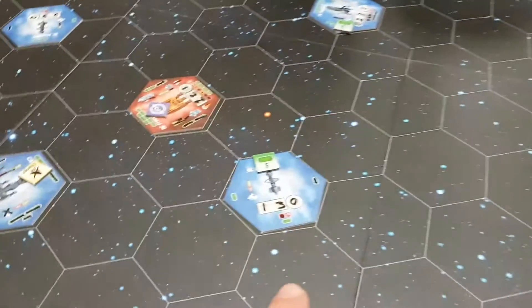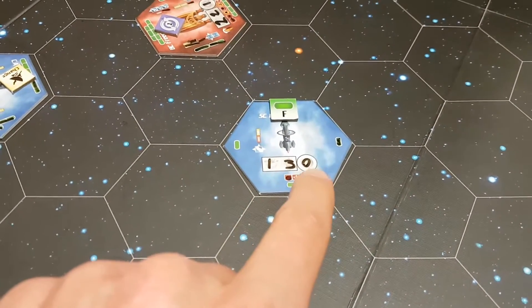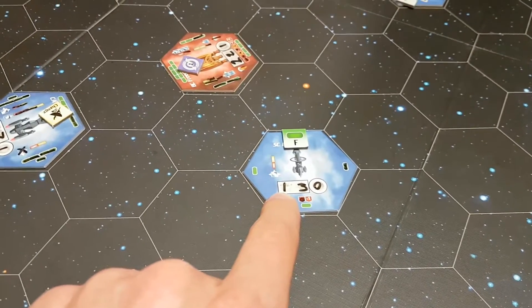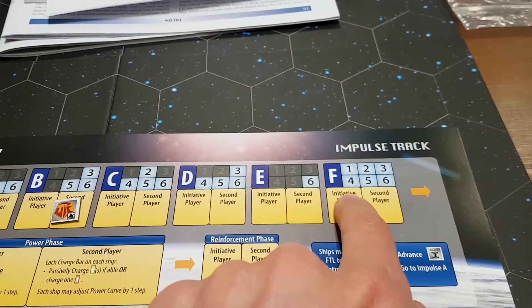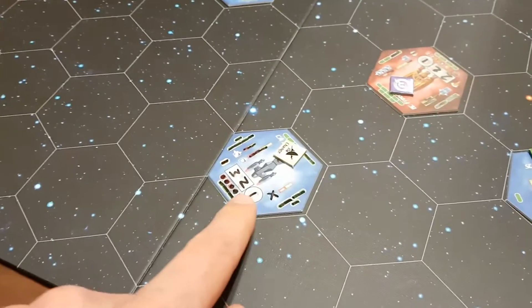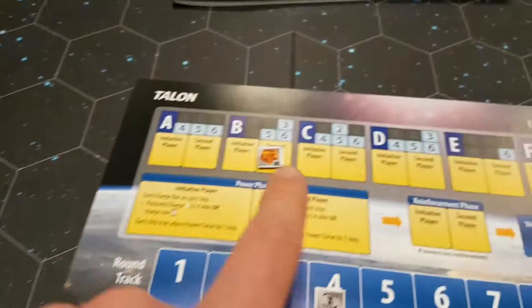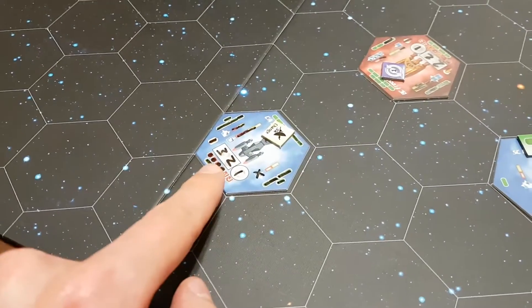Each ship has a certain set of stats. The first number is how many actions it's going to get each round. This ship only gets one action and it will take place when the one pops up — so when you get to phase F, that's when this ship gets to take one action. This ship over here has three, so it's going to take an action in three different places: phases B, D and F. So your ships don't always get an action; it depends when the number's going to come up.